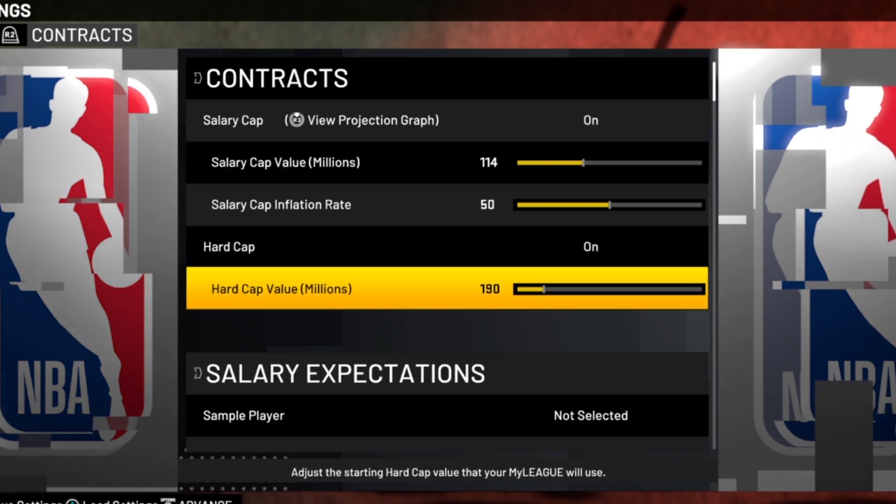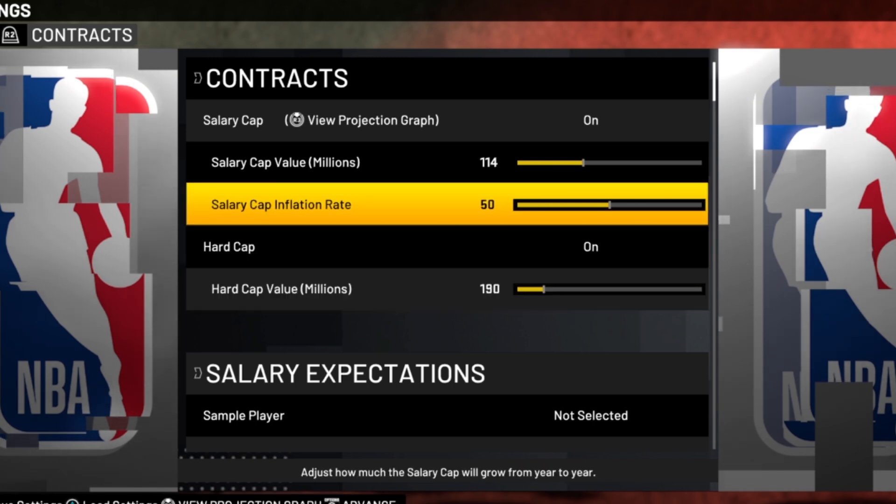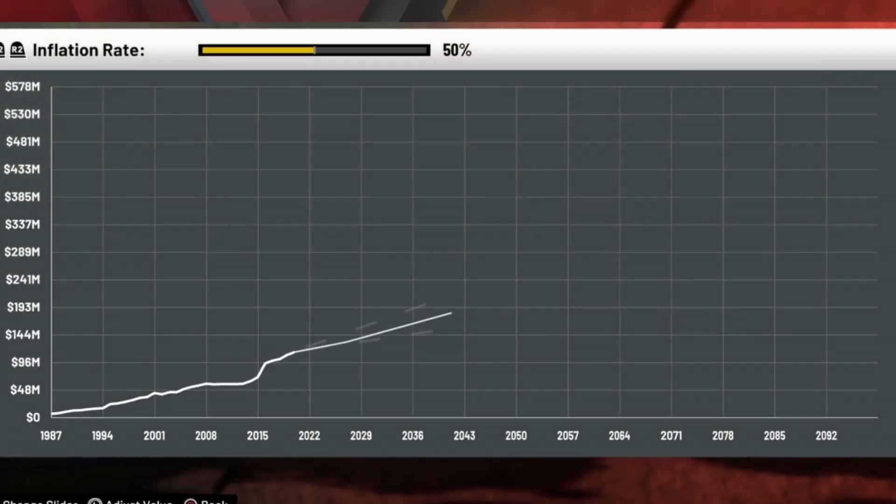That's the way it should be like it is in real life — that's a lot of the fun of it and I want to keep that experience in the game as much as possible. Now with the salary cap inflation rate we're just going for realism here, we want the cap to grow just like it would in real life. With it on default at 50 there's a little too much inflation — grows a little too much too fast — so we just want to bring this down to 43.